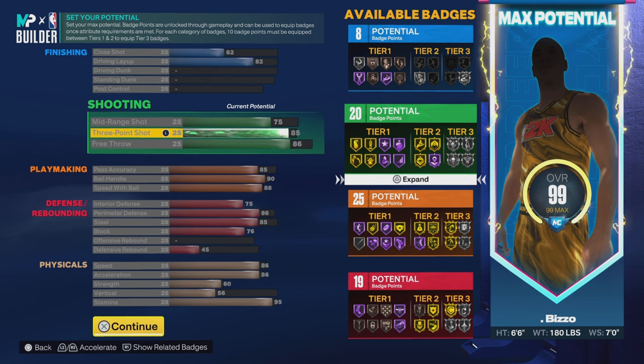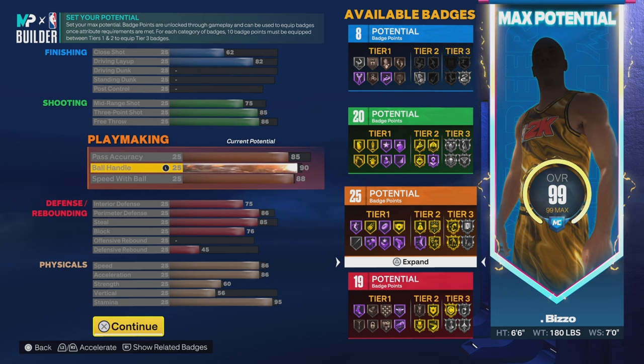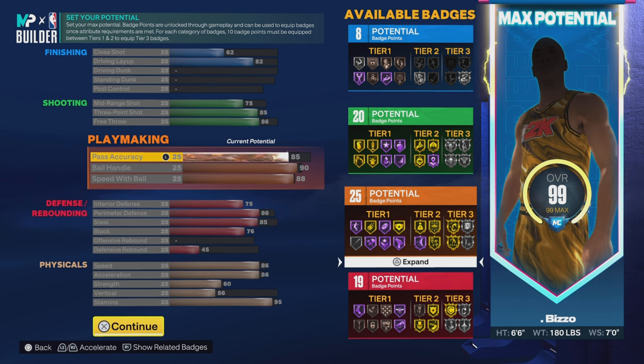I went with 85 three-pointer and 75 mid-range. 85 is like a baseline for me with the three-point shoe. I went 90 ball handling and 85 pass accuracy. Keep in mind — the higher your pass accuracy, the faster your player passes the ball. A lot of people go 70 or 75 if they're on a budget or don't care about passing, but if you're a primary PG running rec, 85 is a nice threshold to have.